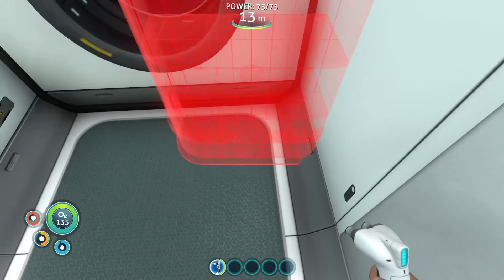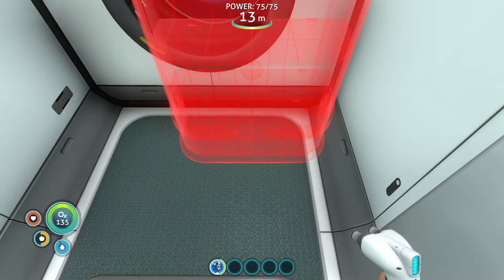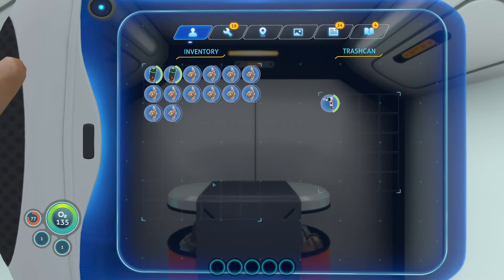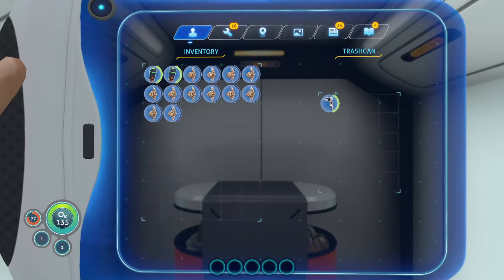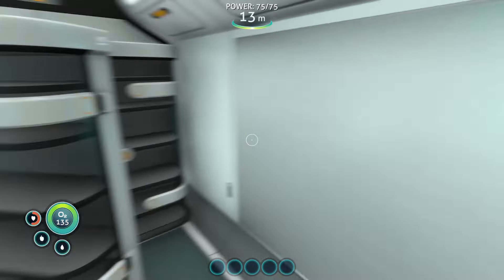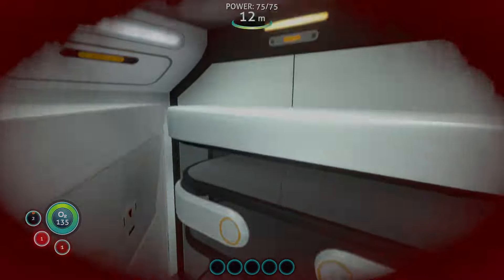Thankfully, we got another very easy solution. We're just going to block the door — build some lockers right in front of it, and then dispose of the Habitat Builder. And of course, after eating our delicious rotten fish, we start dying and we respawn back in our tiny little coffin, never to play the game again.